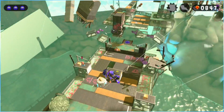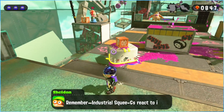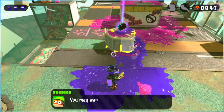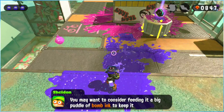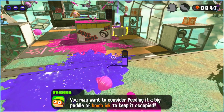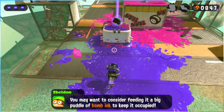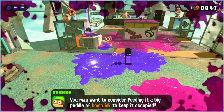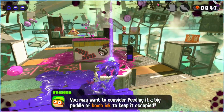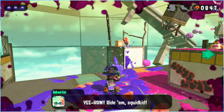I need to grow up to become a big cute one. Another huge squeegee. Industrial squeegees react to ink — they'll automatically go for your ink when they see it. You may want to consider dropping a big puddle of bombs to keep it preoccupied. I think it's going for the pink ink as well. Yeehaw! Ride him, Squid Kid!